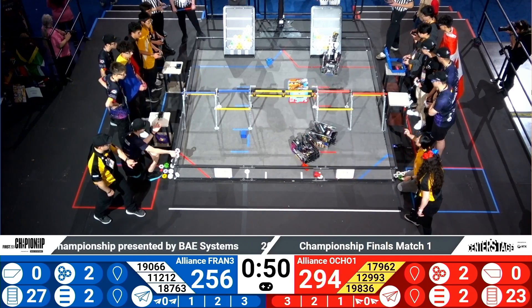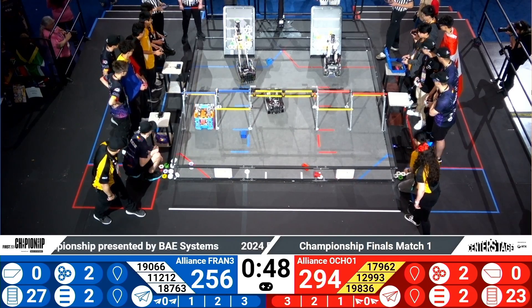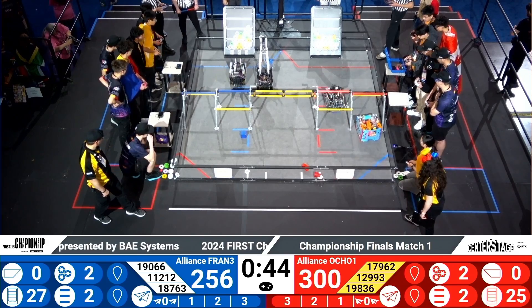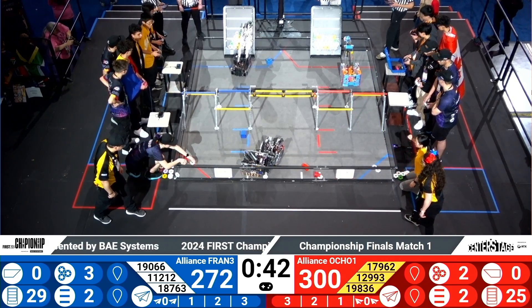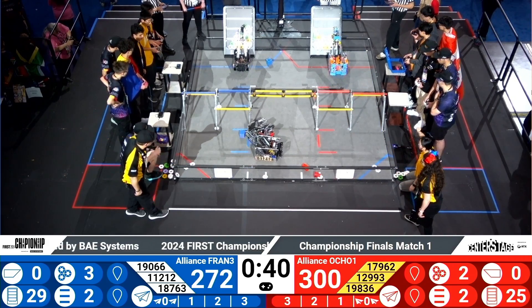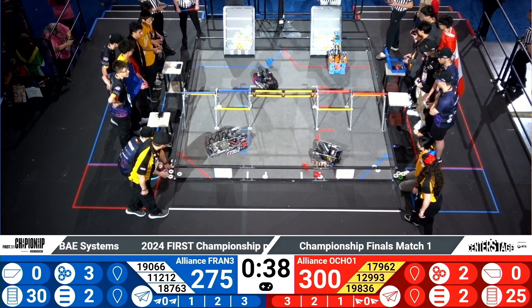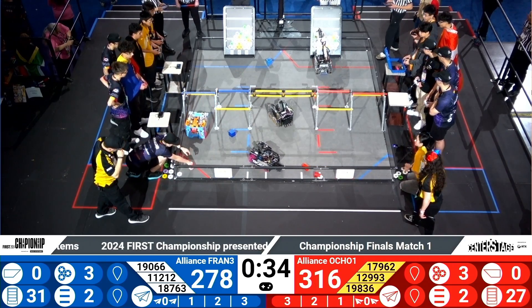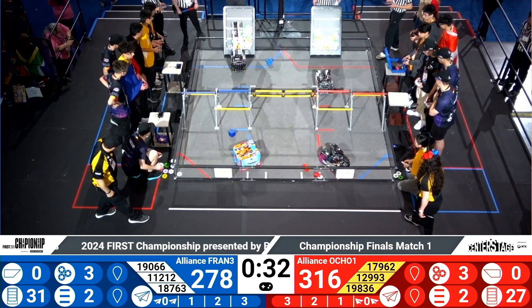256 to 288, less than a minute in the match. These teams are highly competitive right now, as the blue alliance places two more pixels, trying to balance out the amount of pixels they have, as they're reaching for that third level. Red alliance taking their time, creating a solid foundation of pixels on the backdrop.